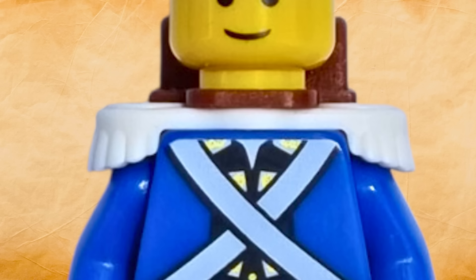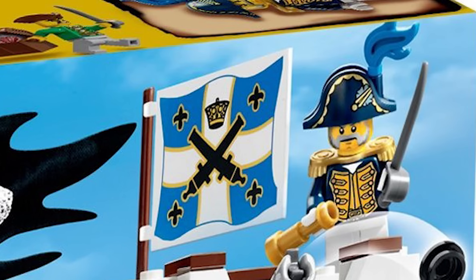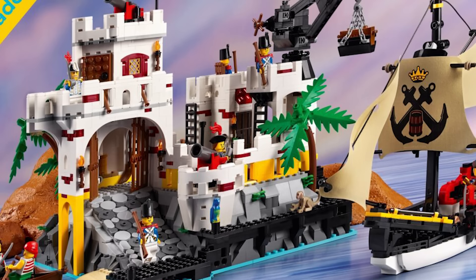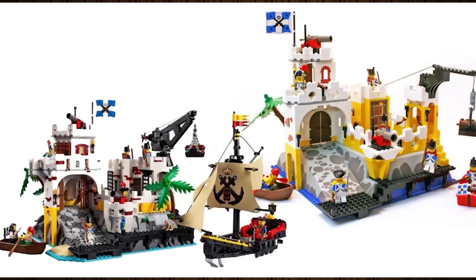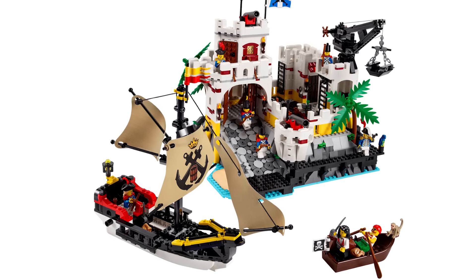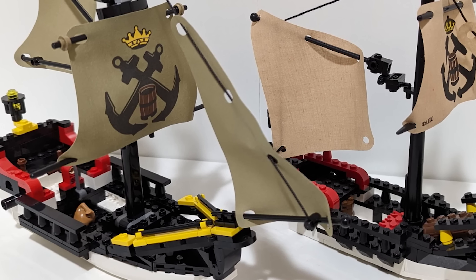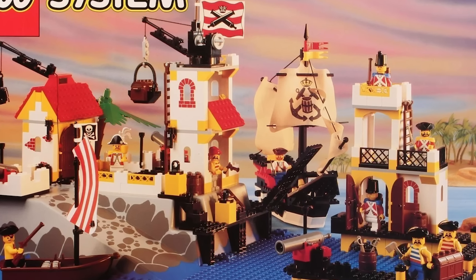One minor change was that the soldiers wore white epaulets this time around. The Bluecoats would continue to be led by a governor, as well as an admiral. June of 2023 was a source of excitement for pirate fans as LEGO revealed the remake of Eldorado Fortress — a faithful recreation of the original that could come apart, allowing you to reconfigure it however you want. It also includes a small vessel, a remake of the one seen in 6277, Imperial Trading Post.